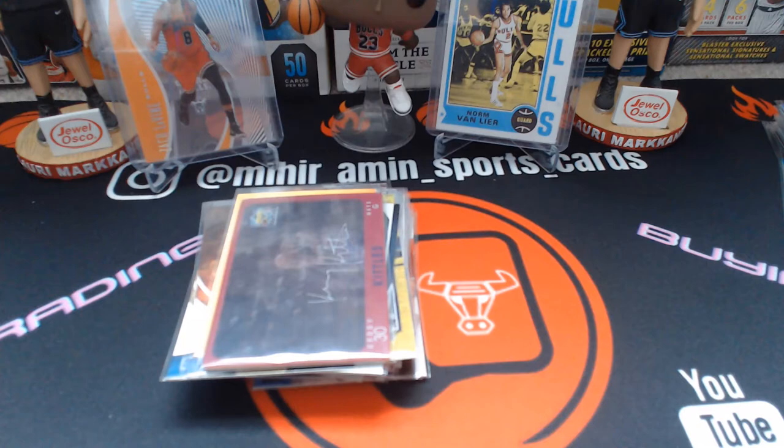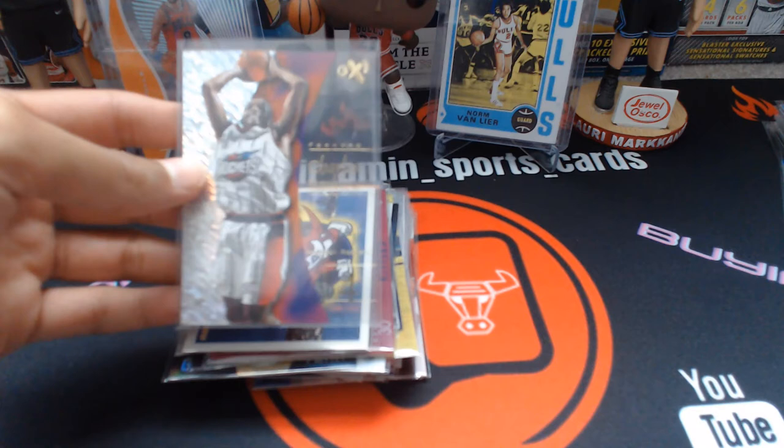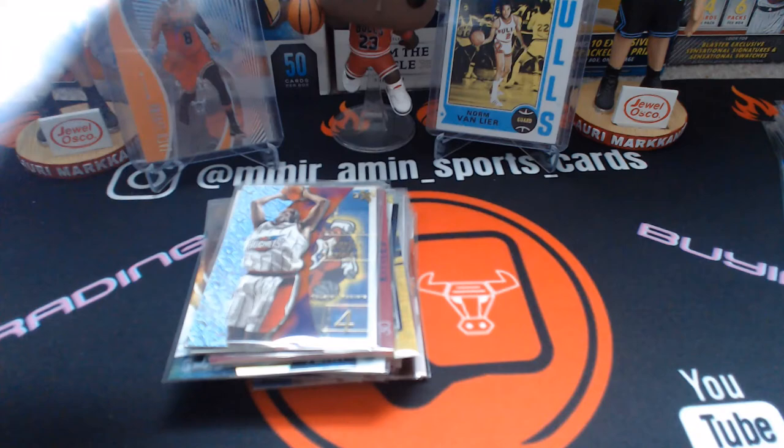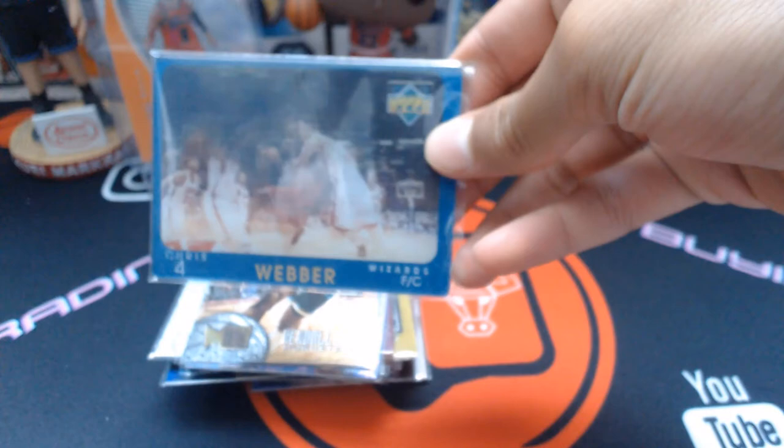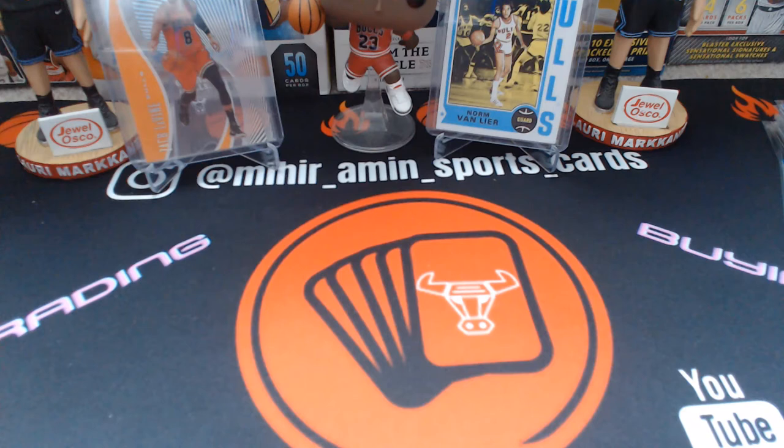Then a Toronto Raptors expansion card, a Charles Barkley Skybox EX — the set is insane in terms of the look — Tempered Steel, a few of those, Kendall Gill Fleer Metal, and another 3D card, this one of Chris Webber. Pretty sweet. It's a longer video but almost through the stack.